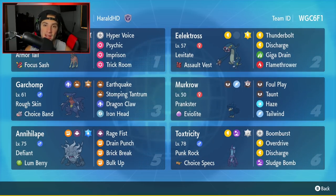In the bottom left corner is Annihilape — another Pokemon you've been seeing all over the ranked ladder. Just such a strong Pokemon with such a good typing with Fighting and Ghost. It's got Defiant as its ability, Sitrus Berry as the item, and then it's got Rage Fist, Drain Punch, Brick Break, and Bulk Up for its four moves.